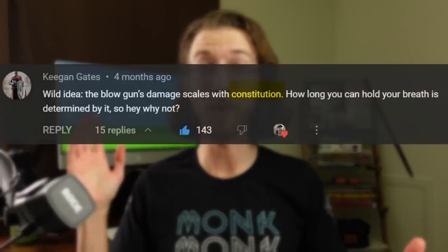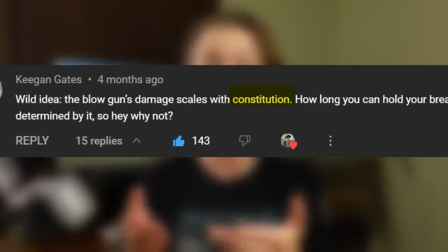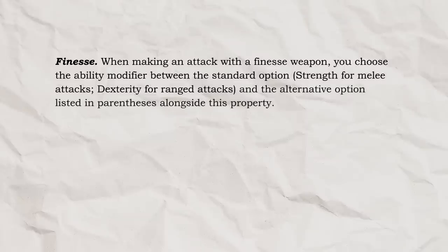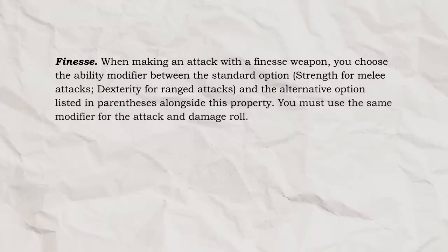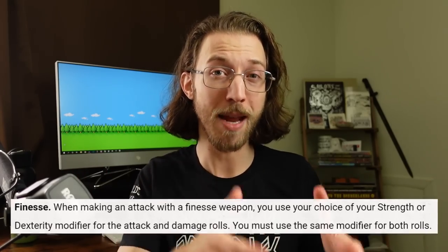This property is a slightly new take on the finesse rule you already know and love! Basically, many folks agree that you should technically be able to rely on Constitution — the ability score for holding your breath — when using this breath-based weapon! So I wrote this: Finesse! When making an attack with a finesse weapon, you choose the ability modifier between the standard option (Strength for melee attacks, Dexterity for ranged attacks) and the alternative option listed in parentheses alongside this property. You must use the same modifier for the attack and damage roll! It uses the exact same principle as regular finesse — being able to choose between two ability scores — but it expands it to work with the weapon's main ability or whatever other ability is listed in parentheses, also making its meaning a little more clear! And this option for Constitution is already making the blowgun feel like a hilarious but somehow also perfectly thematic weapon for your big bad barbarian characters!